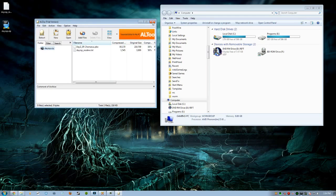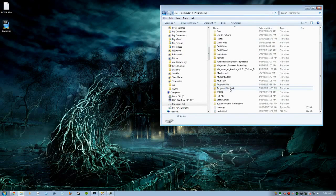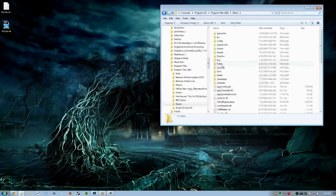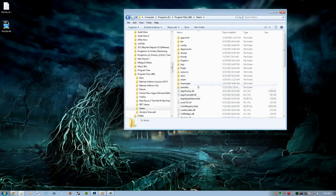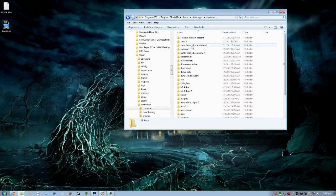Now, once you have those all taken care of, we're going to open up Program Files, or wherever your Steam is located. We're going to find Steam. Once we open up Steam, we're going to go to Steam Apps — and this is for the Steam version, so that will be in the description as well. We're going to open up Steam Apps, then go to our Common folder.